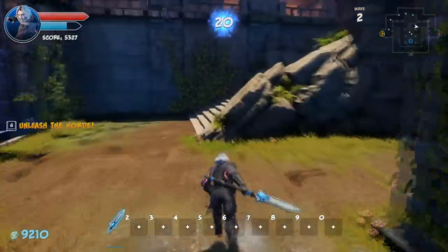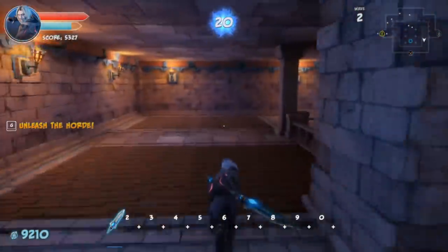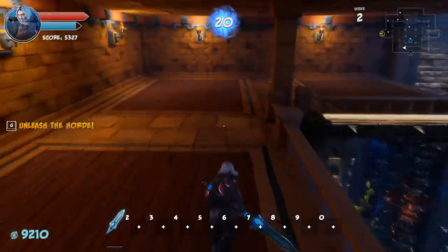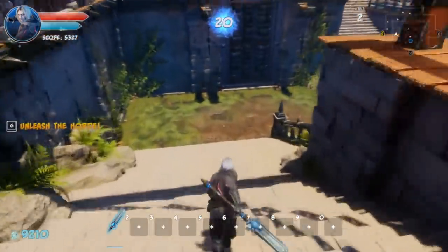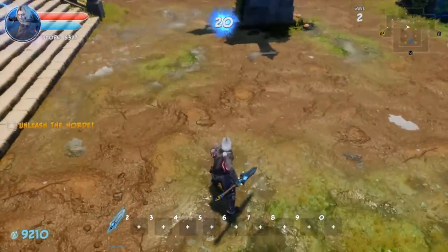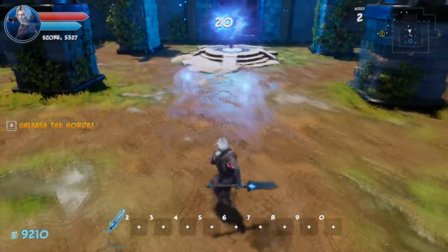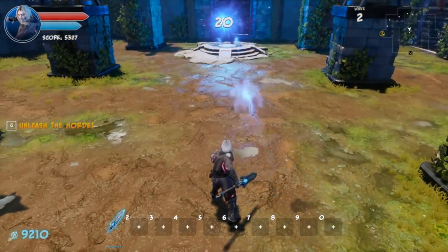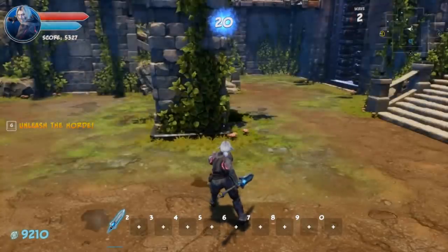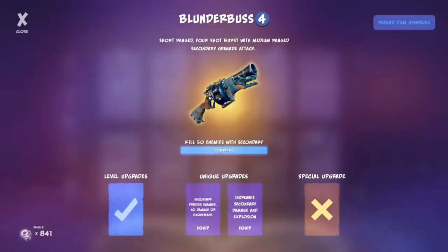The range on melee weapons in general is something to get used to. A lot of people have trouble with it — enemies definitely have to be within about two grid squares of you. The Blade Staff is the best melee weapon, and if I had to use a melee weapon it would be this one. Blade Staff gets an S tier.